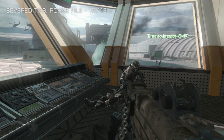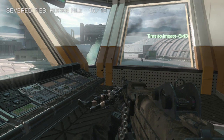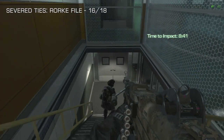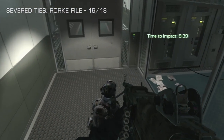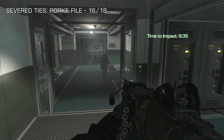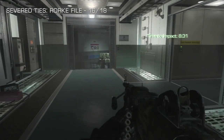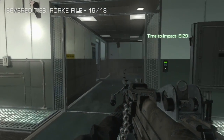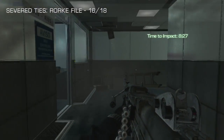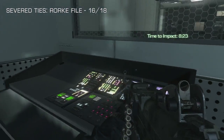Rourke file number 16 takes us to the Severed Ties mission. In the tower section, when you kill the enemies and head down the stairs, Hesh bursts open this door and heads off into the firefight. Ignore what those guys are doing — go and check out this corridor on the right. Cut into the first room on the left, and you should see the Rourke file out on the desk in the open.